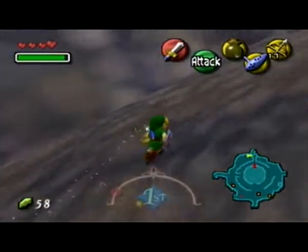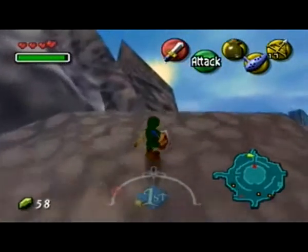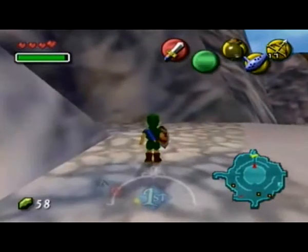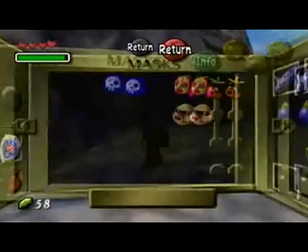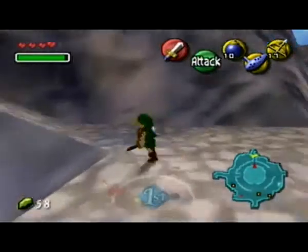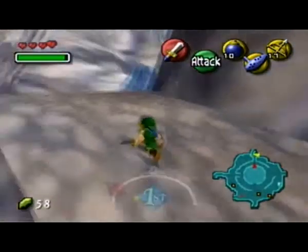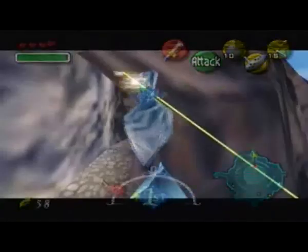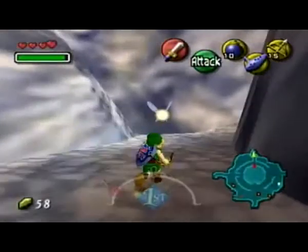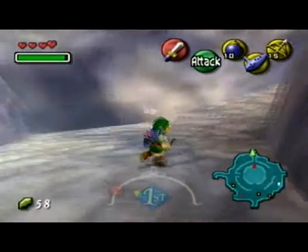We are heading up to the mountains. Hopefully I haven't forgot anything — I got the bombs already. I think in the last video you probably saw that I got the bombs. So we're going up here and hopefully I really didn't forget anything. That's the only way to enter this mountain at first — you need the bow and arrow, so you need to complete the first cave. Then you're free to move on.